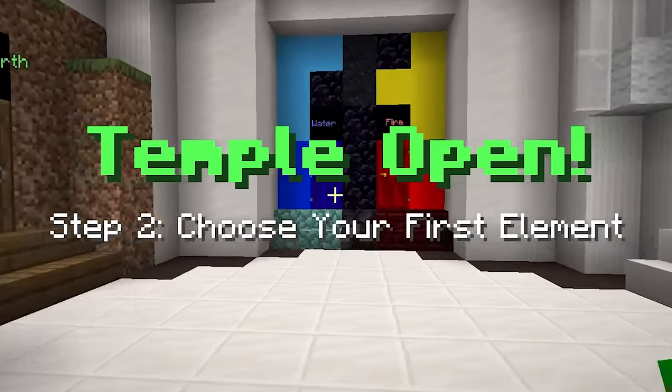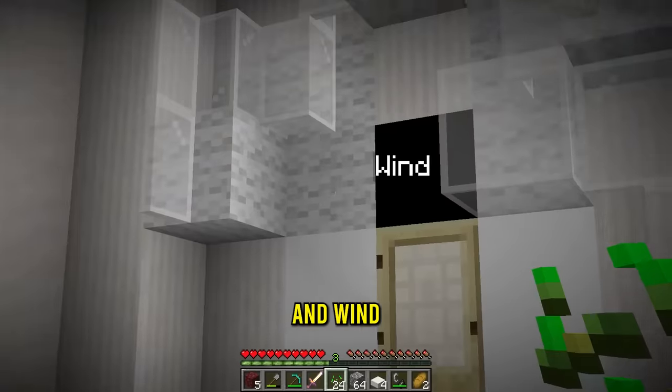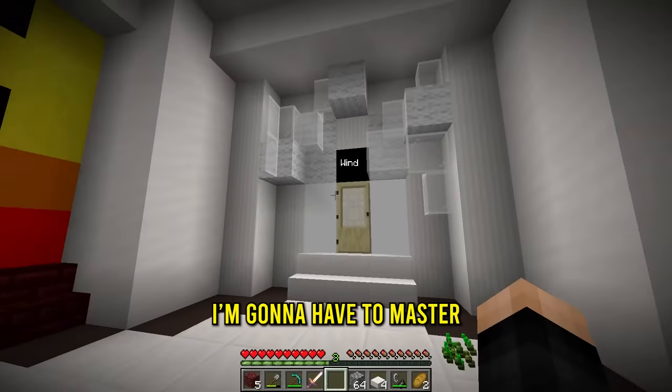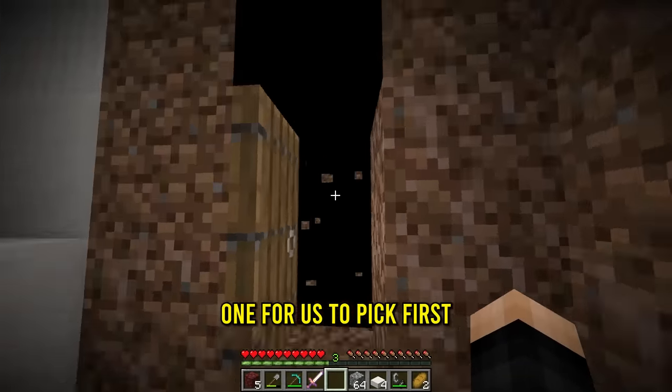Step two, choose my first element. So finally we can pick our first element from earth, water, fire, and wind or air. I'm gonna have to master all these elements with my body, and I think earth might be the best one for us to pick first. Let's go in.